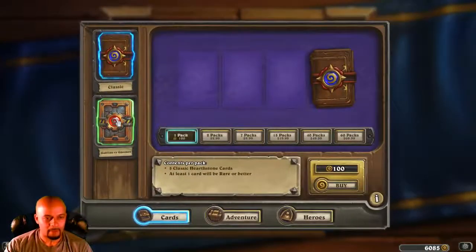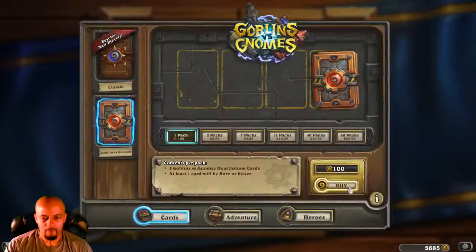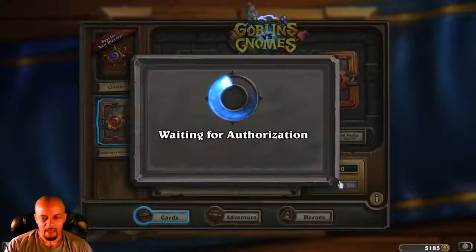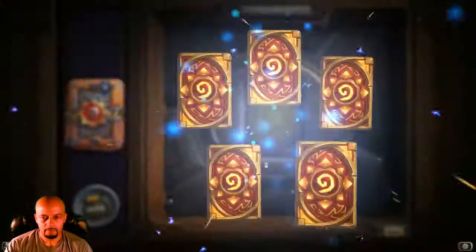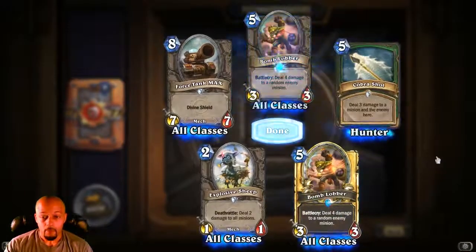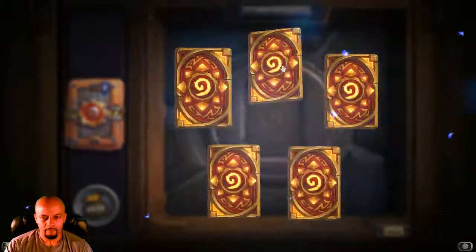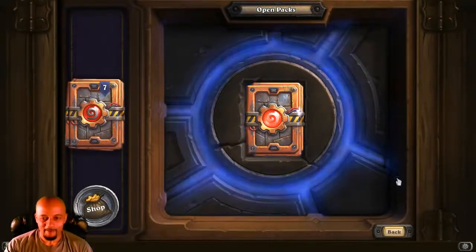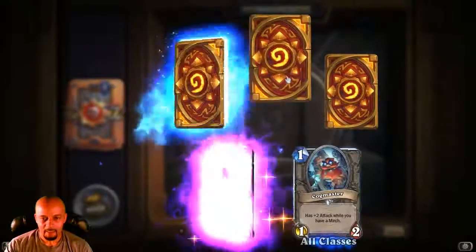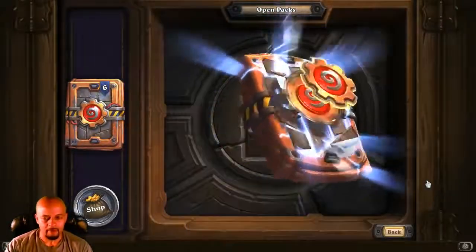Now we're gonna do ten more — one, two, three, four, five, six, seven, eight, nine, ten — alright, here we go real quick. Bomb Lobber gold one, nice. No legendary yet, I know, I know. Fell Reaver — nice, that'd be my second one. I think there's some pretty cool decks that revolve around those guys.